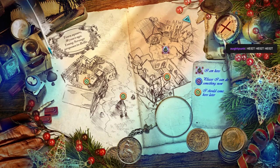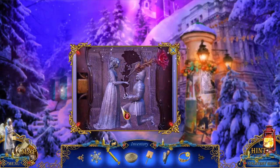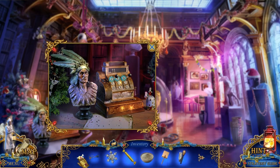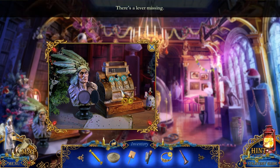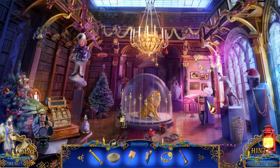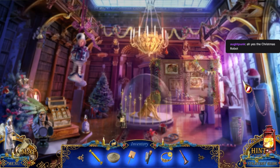I didn't realize that was a museum. That's a very pretty door. This is a weird museum. His headdress is incomplete. There's a lever missing. Why is that elf hanging from the ceiling? There's a weird robot. The eyes have it - I need to find the code. Bizarre. What is this nonsense? Frame Christmas cards, but one is missing. The Christmas robot.